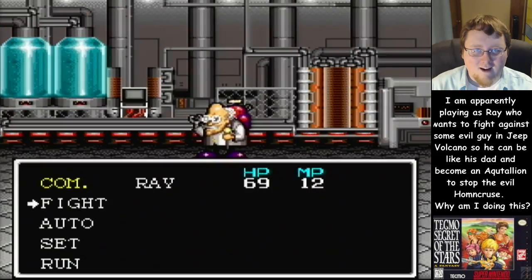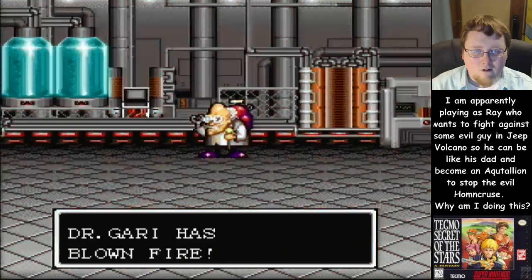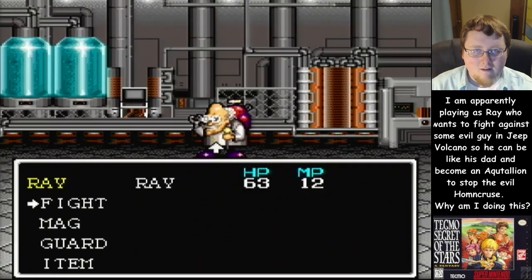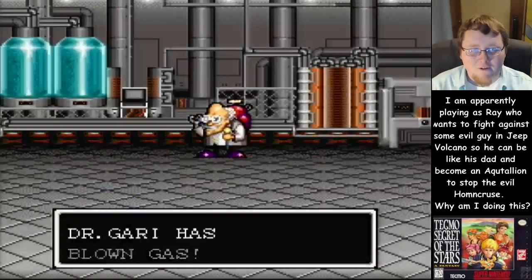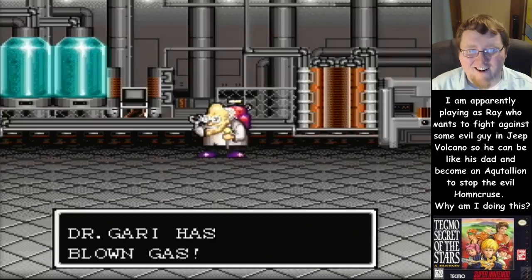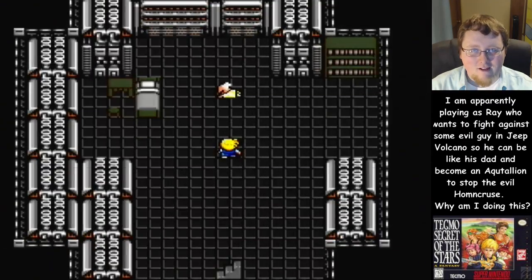Alright, we have to fight against Dr. Gary — just this old guy with a backpack. I think he's actually resistant to fire so just hit him with your sword. Oh, he blew fire — he only did three damage. Man, this guy's easy! That's because I'm well-guarded. If you don't have good armor — oh, he's blowing gas literally. Dr. Gary has blown gas.